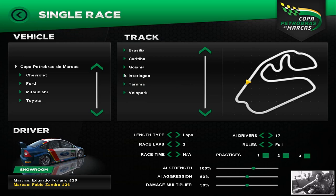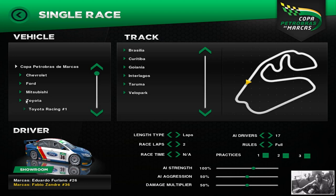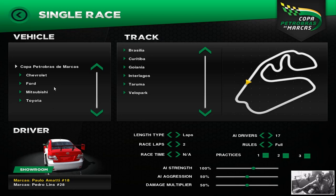In terms of tracks you get Brasilia, Catarbia, Interlagos, Trauma, and Velo Park. In terms of vehicles you get a Chevrolet, a Ford, a Mitsubishi, and a Toyota, and each one comes with a couple of different skins and the ability to also make your own skins if you want to.